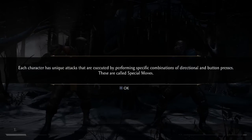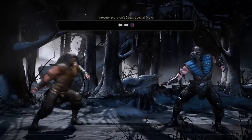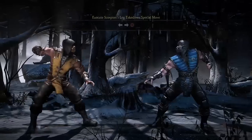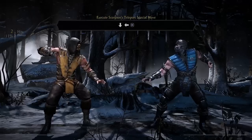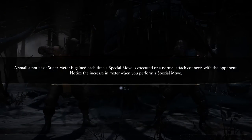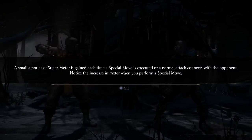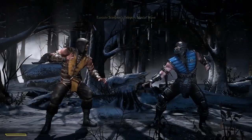Each character has unique attacks executed by performing specific combinations — these are called special moves. A small amount of super meter is gained each time a special move is executed or a normal attack connects with the opponent. Notice the increase of meter when you perform a special move.